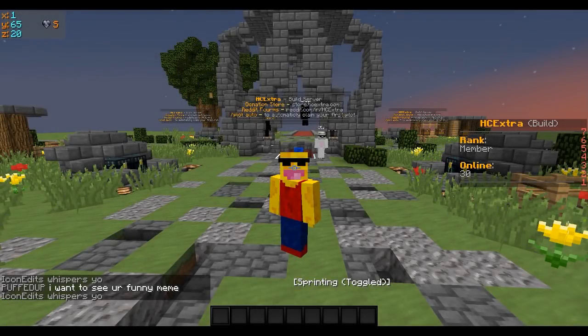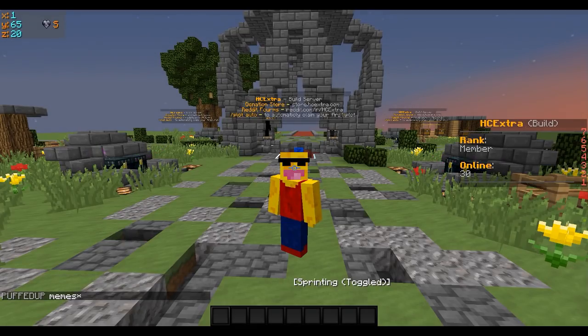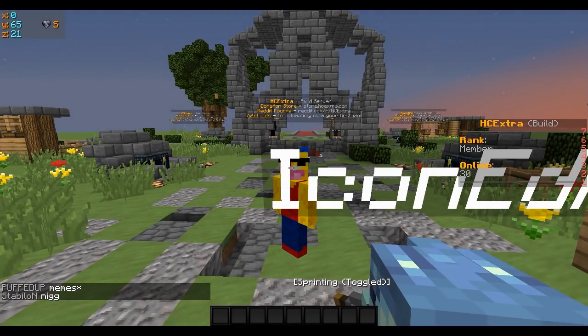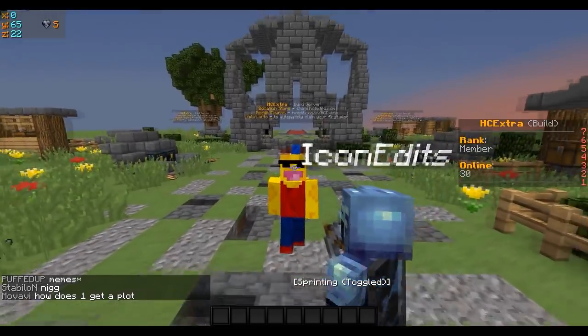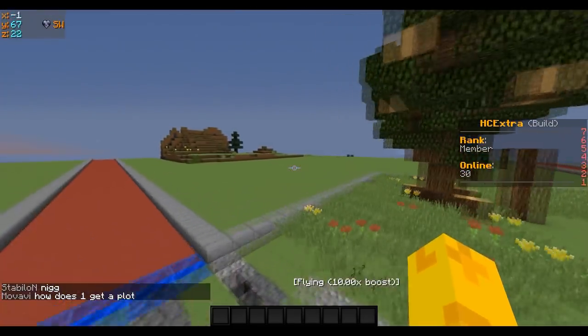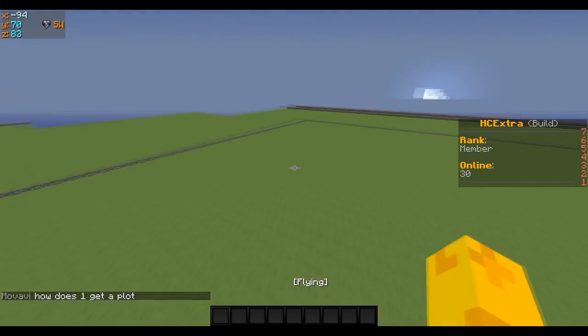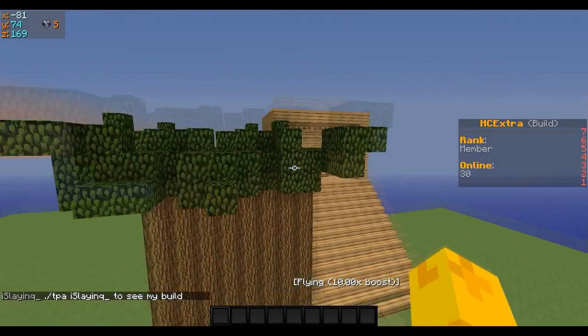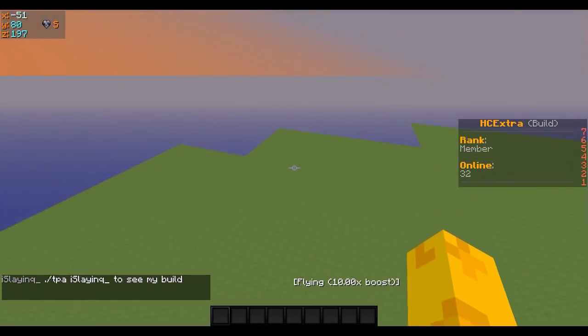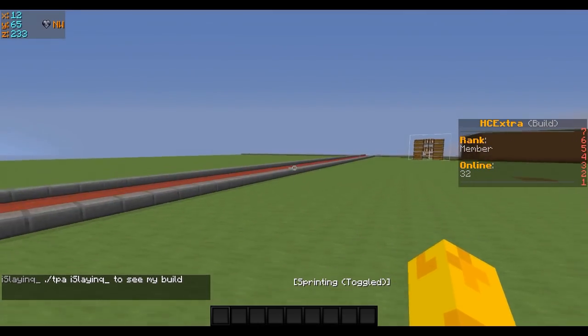Before this video starts, check out the server HC Extra. It's a creative server where you can build your trap designs and base designs with free world edits. The IP is down below and the logo's on screen. It's a cool concept for a server — it's not an HCF server. You can come on here and just build whatever you want, do some pixel art for your base, or anything. These guys are making their HCF base. Come join — IP in the description.